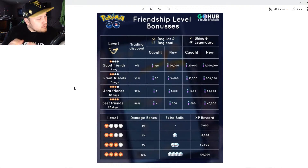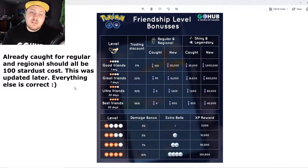So we're going to go into each individual type of stardust cost, starting with the regular base cost without any event. Here are the friendship level bonuses — make sure you follow CoupleGaming on Twitter for infographics from the GO Hub. Starting off with Good Friends, just one day: if it's a regular or regional Pokemon that you both have, it costs 100 stardust.